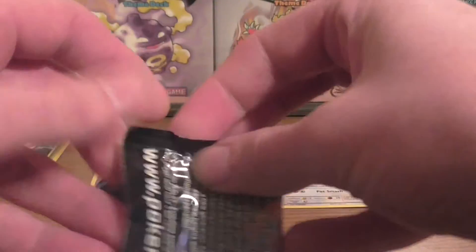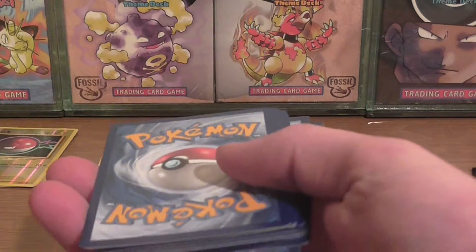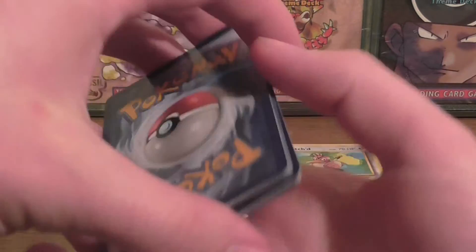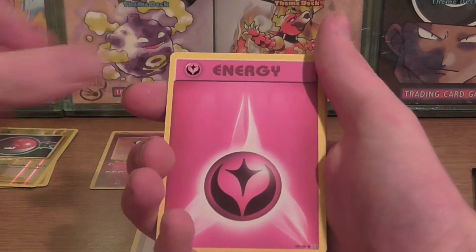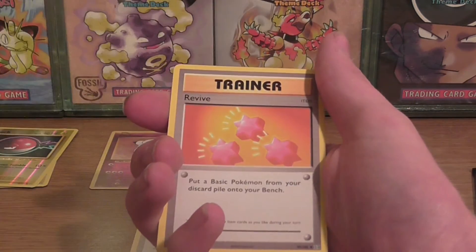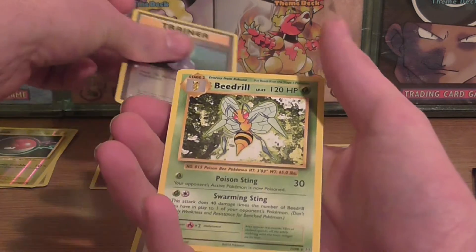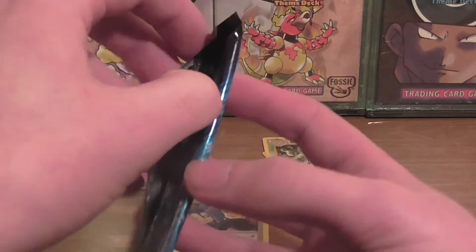Next up is Mega Charizard. Definitely done the card trick that time. Starting off with a Voltorb, Fairy Energy, Onix. A Koffing, Misty's Determination, Revive, a Potion reverse, and a regular rare Beedrill. Not too well so far.